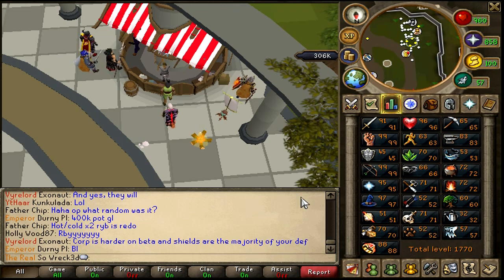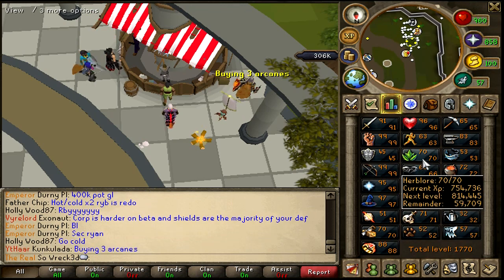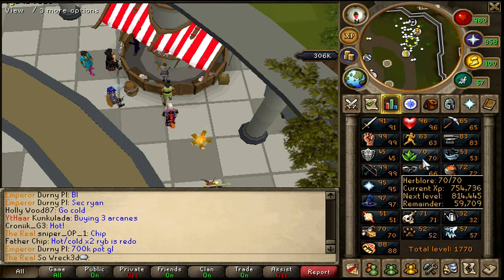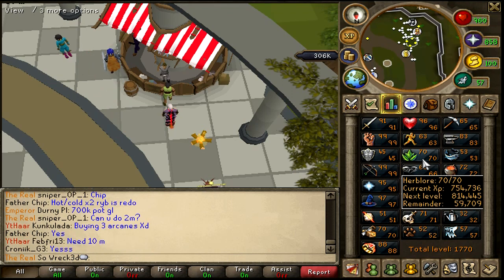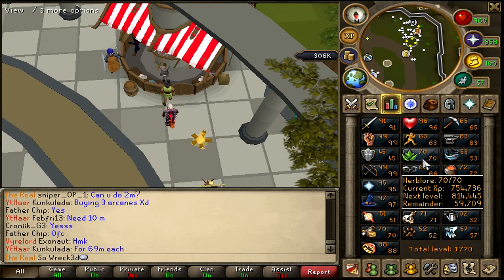Before I get into the actual bank video itself, just wanted to give you a quick update that I did start working on Herblore and I will be getting 96 Herblore prior to the release of the new combat system, because you're allowed to use overloads in the wilderness even though they've been nerfed in the beta — you're still going to be able to use them in the live game once that beta becomes live.